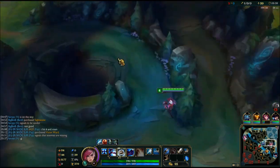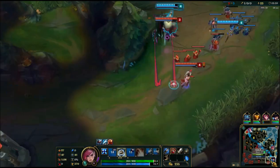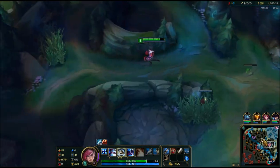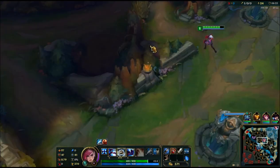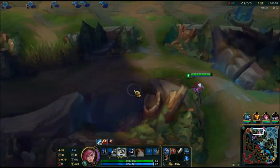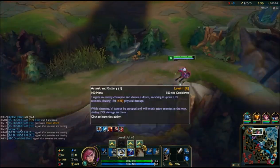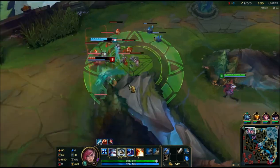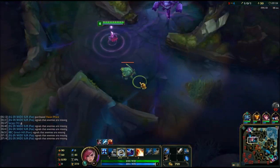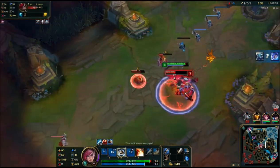Fortunately Fiora got a kill, so that lane is pretty much even now — she might have a level advantage as well. When clearing camps, always clear whichever side has the most camps available, and also work out where you're going to be and where you're going to go. I knew I was either going to be here or go top to gank. You really want to pressure lanes where there's a bit of action — you don't want to keep ganking all lanes; focus on one or two lanes.